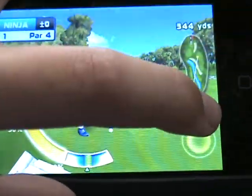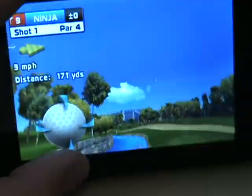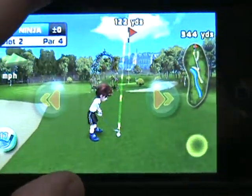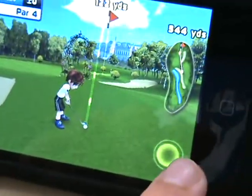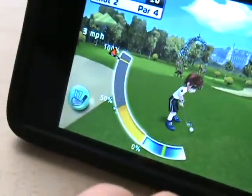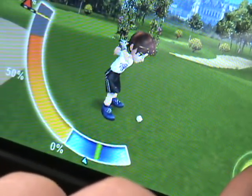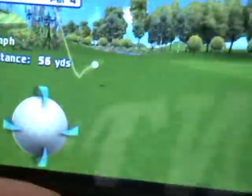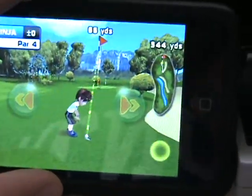The power bar goes up and you press it, then it comes back down. It shows your power and accuracy. When you press again, there's a bar at the bottom — click it to get the best accuracy by stopping closest to the marker. That's pretty much how the gameplay works and it's really fun.